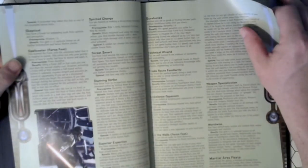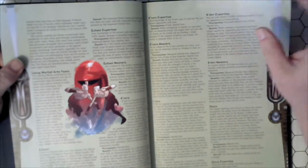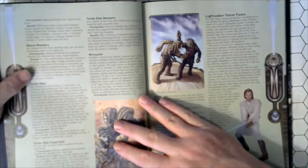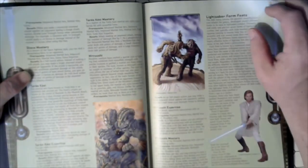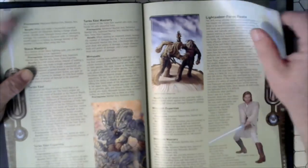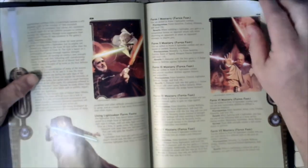Spell Caster as a Force Feat. Using martial arts and some variety of different types and styles that can be found in the Star Wars universe. Wookie Special Martial Arts — as if they aren't already a powerhouse. Various lightsaber forms and their definitions.